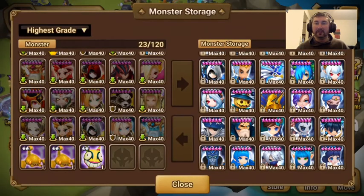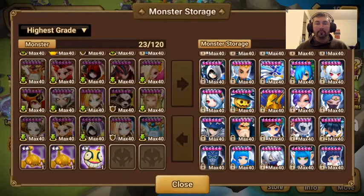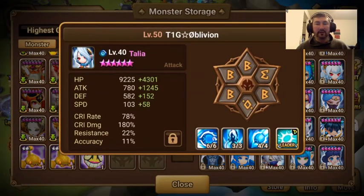If you have decent rune quality and you've gone ahead and skilled up Sabrina, she's also a good one that you can use. As far as this is concerned, you don't have to be on Violent — you can be Fatal Blade and she'll work fine. And Atalia, of course, can be on Fatal Blade and she'll work fine.